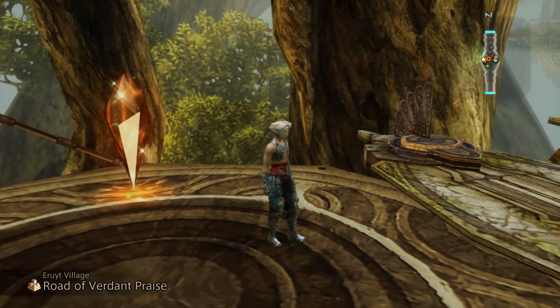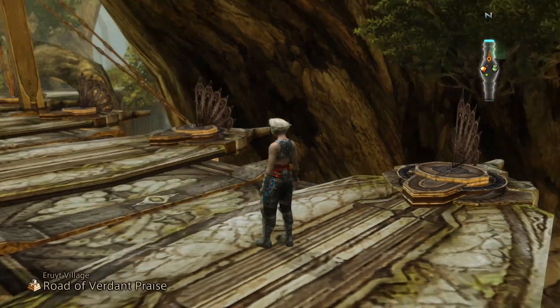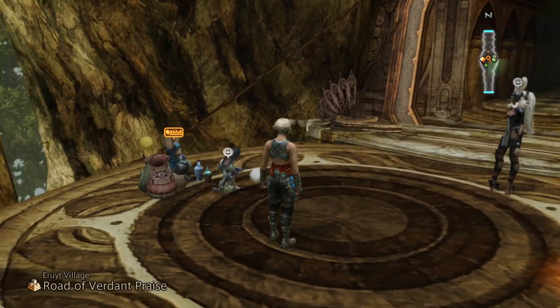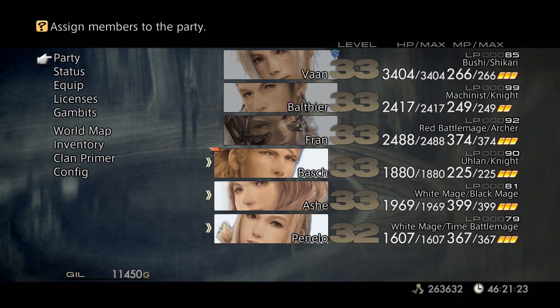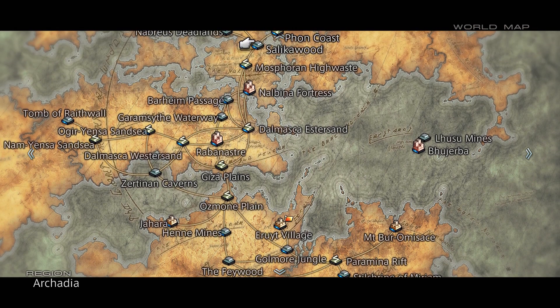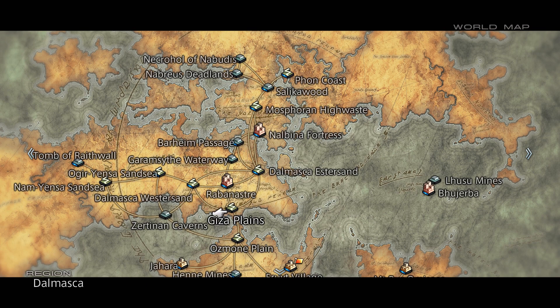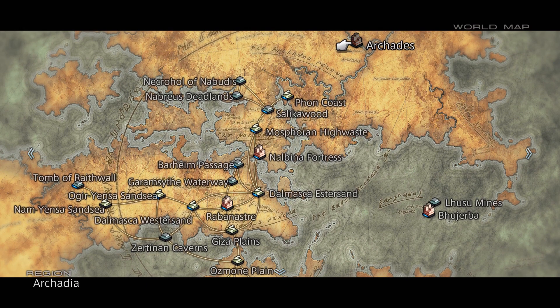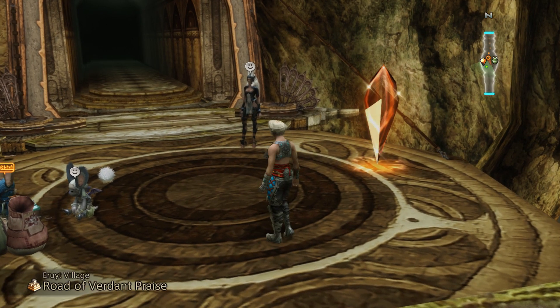Moral of this story: explore towns a lot. And on that note, I think I'll leave things here, because the Fawn Coast is a very big area and we still have quite a lot more of it to go through. I'm gonna split it up into two parts — we'll be heading through the rest of the Fawn Coast next time. Still a way to go until Arcades, but our journey there will continue then, so see you all for that.